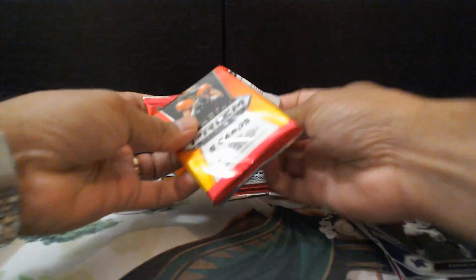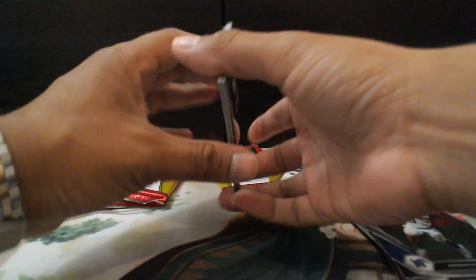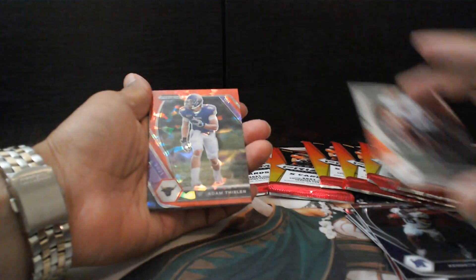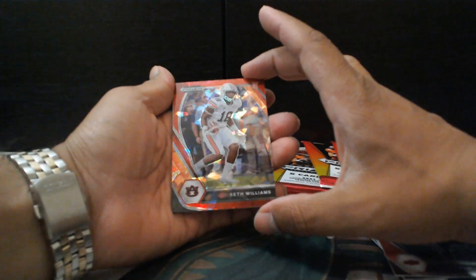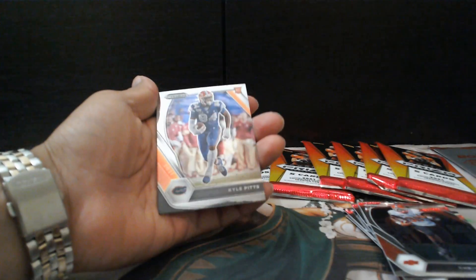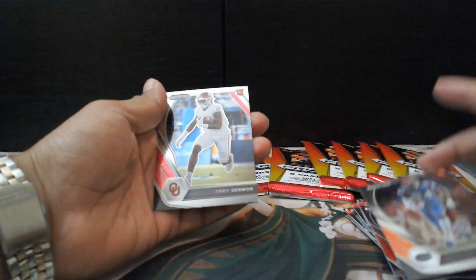Pack number three. Chris Carson, Adam Thielen — Red Prism. Seth Williams — rookie card. Kyle Pitts — rookie card. And Trey Sermon.